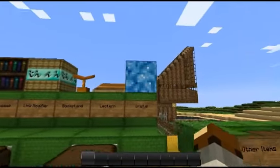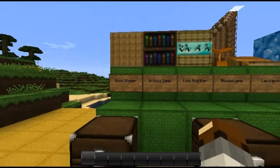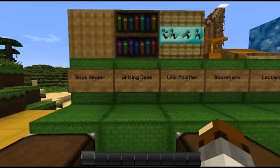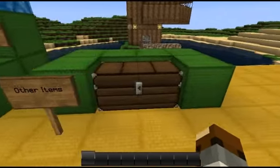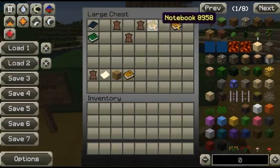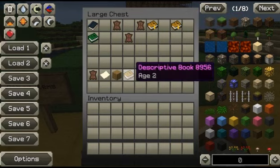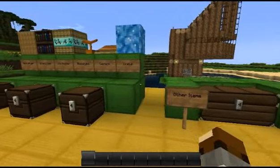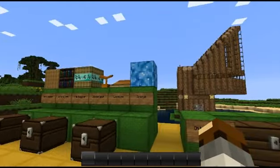Here are the items and blocks that Mystcraft adds. You've got the bookbinder, writing desk, link modifier, bookstand, lectern, and crystals. You also get a linking book, a notebook that has all the pages from the game — which you can get from creative mode — and a descriptive book.